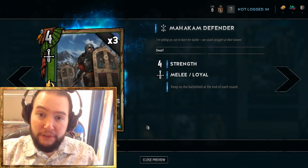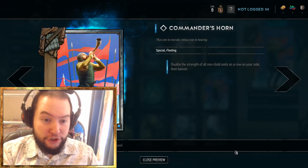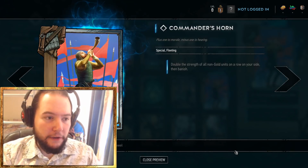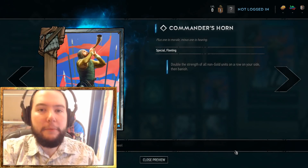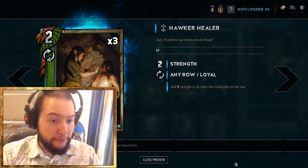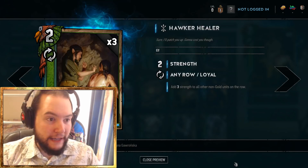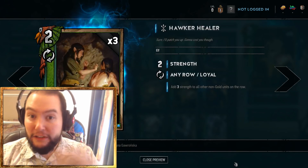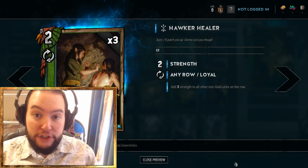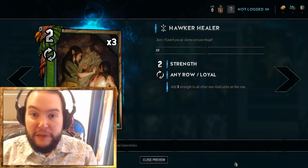Mahakam Defenders combined with a lot of dwarfs are really good. Two of the most important cards are Commander's Horn, which doubles the strength of all non-gold units on your side — you can banish it and replay it with Nature's Gift. Doubling their strength is massive, which is part of why they got nerfed so heavily. Also the Hawker Healer: a humble two-strength bronze that adds three strength to all other non-gold units on the row. There's no row limit in this game, so placing one down can suddenly be an 18 to 21 point play.